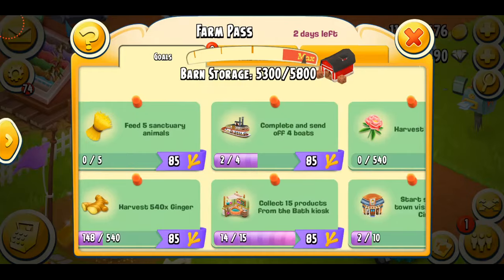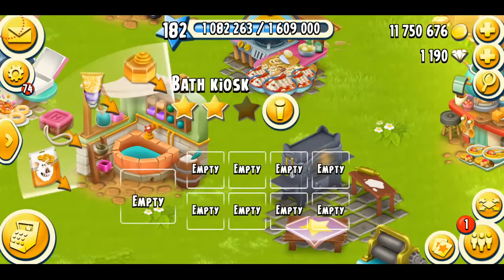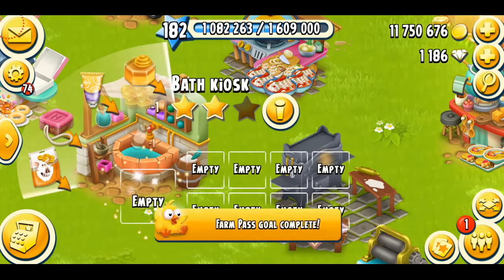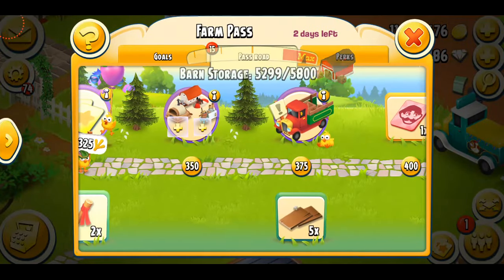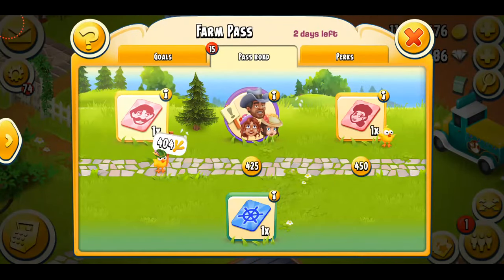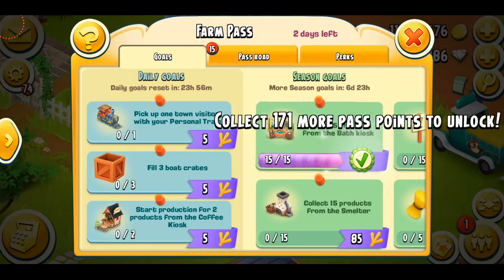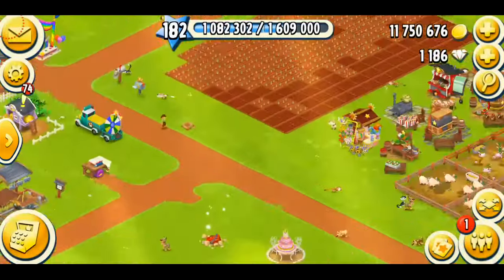I just need to collect one more bath kiosk product — let's make the one that takes less time. I can make this for diamonds. Then I'm going to walk on the road, which will unlock things, though that'll take time. I still need about 171 more points.